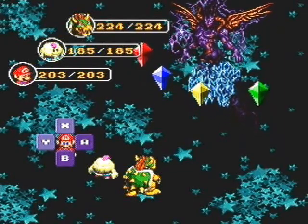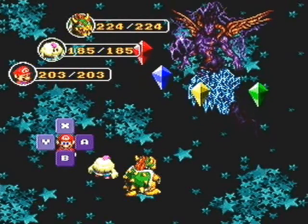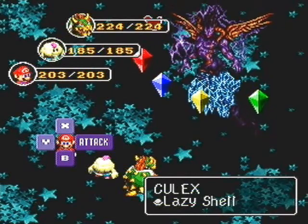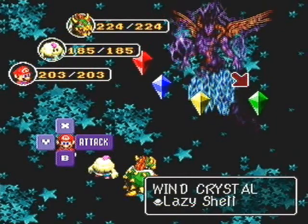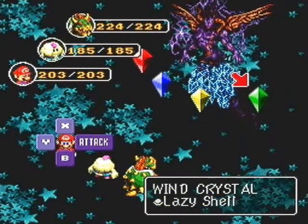Be prepared. And trust me, even though I'm at level 30, it's still pretty tough. So let's just go over this: Culex has 4,096 HP and no weaknesses. The wind crystal, I think it has 800 HP and it's weak to jump.